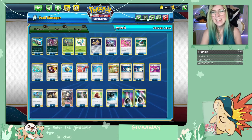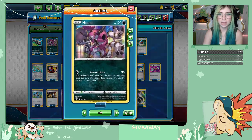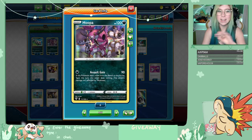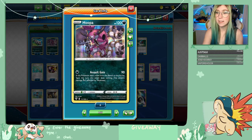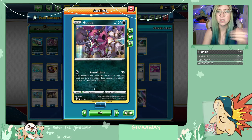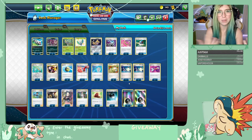This is a huge pivot deck and if you're going to be playing single prizes, obviously damage is key. Hooper does 90 damage for one energy — that is gigantic. But the catch is that if this Pokémon didn't move from the bench to the active spot this turn, this attack does nothing. So we're constantly going to have to be moving our Pokémon from the active spot.